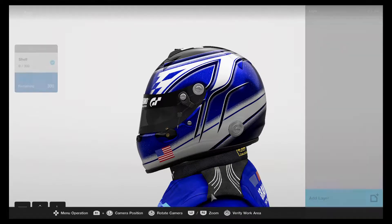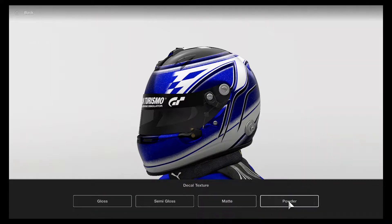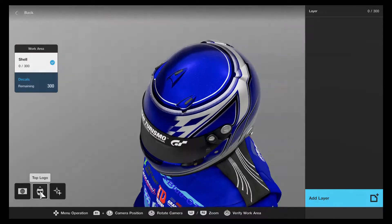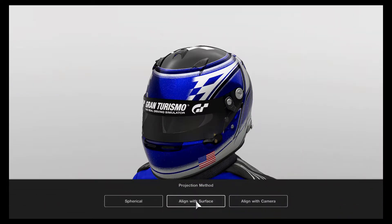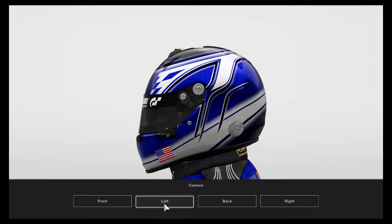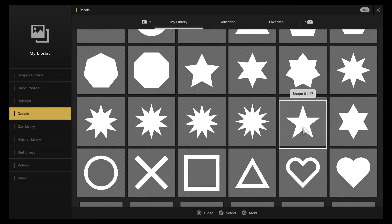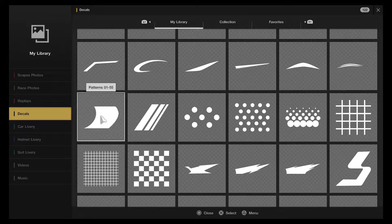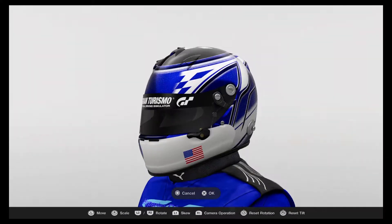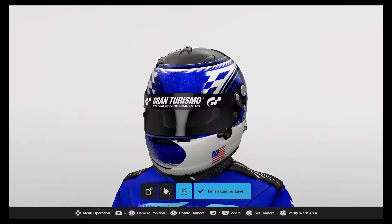Spherical might be quite good. Checking each different mode for the helmet design — this is looking quite good. The top logos might be okay. I'll start on the left section — starting with the front. I'll begin choosing a pattern layout shape to start something very cool.